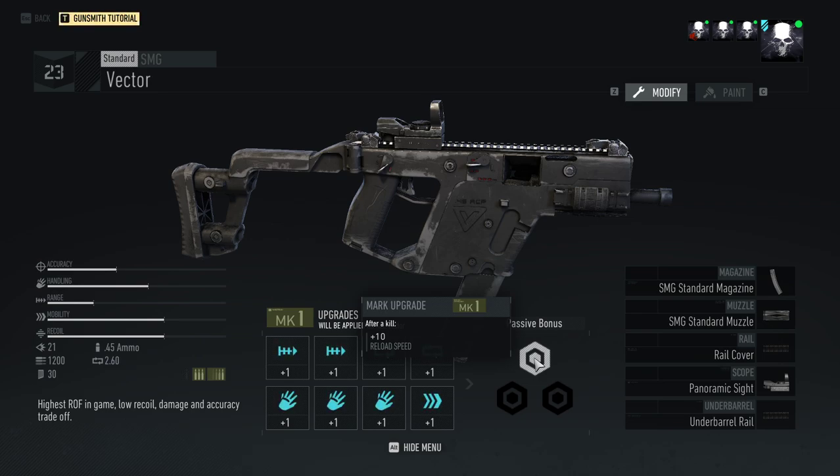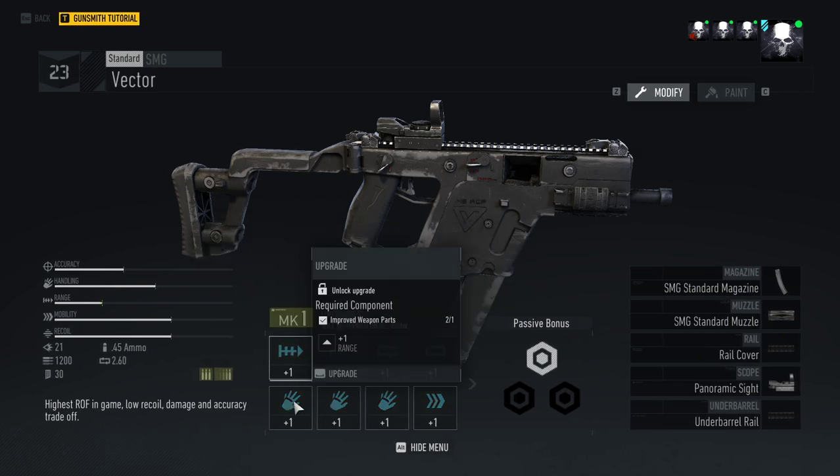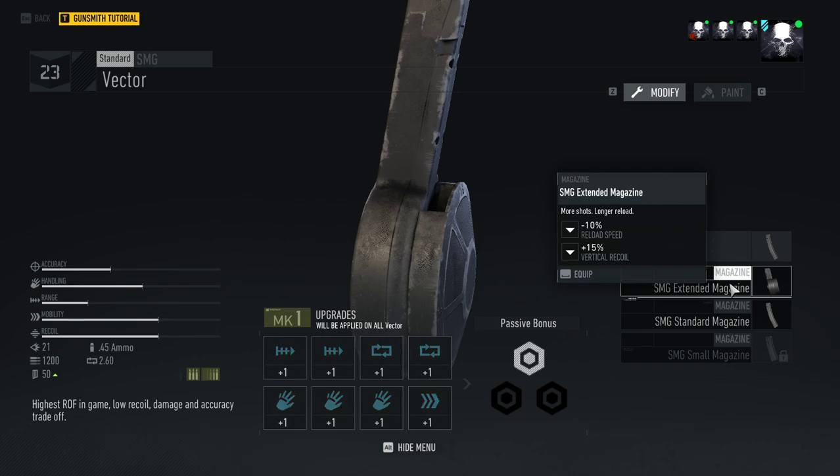I only crafted one since I don't have much money right now. These are your Mark levels — Mark 1, Mark 2, Mark 3. As far as I know they'll always scale the same way as you level up, just getting progressively better, and you put points in to upgrade the marks.